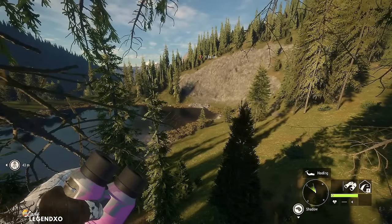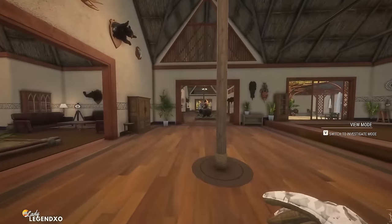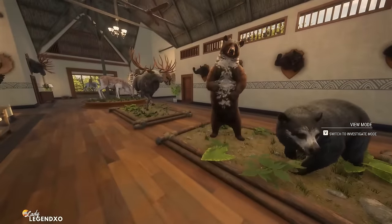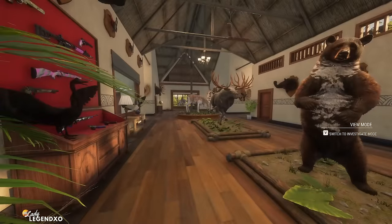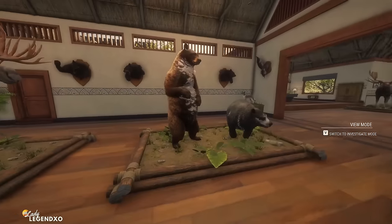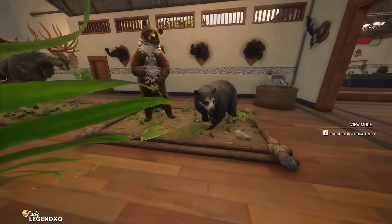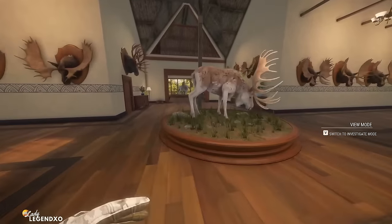Coming in at number 6 is the Sayeska Trophy Lodge. There are two Trophy Lodge DLCs to choose from, but the Sayeska one is by far my favorite because it has a lot more light in it. I find the Spring Creek Manor Trophy Lodge to be a little dim and dark. In the Sayeska Trophy Lodge you're going to have a lot more floor mounts than in the Spring Creek Manor.